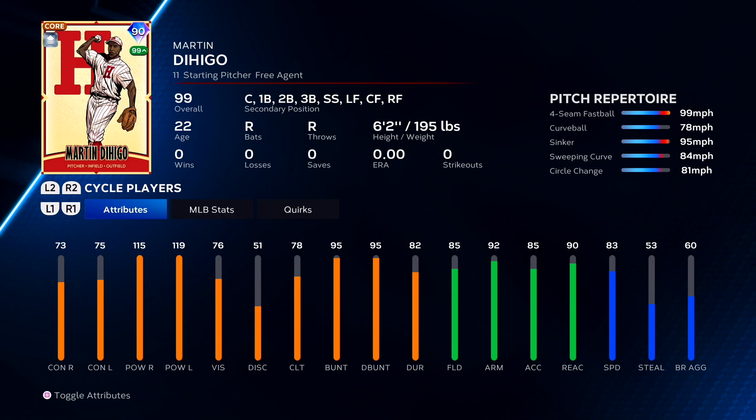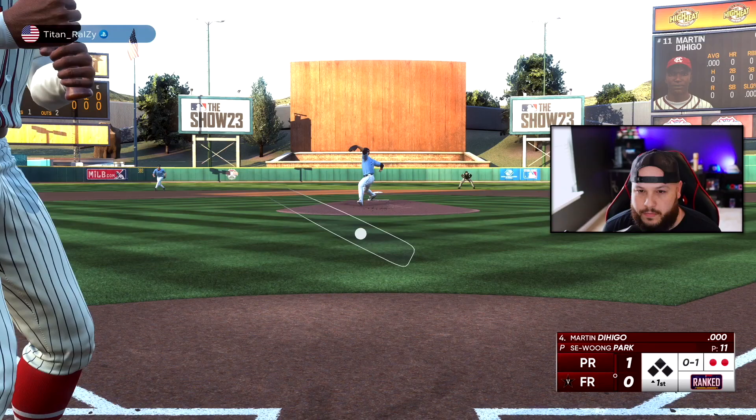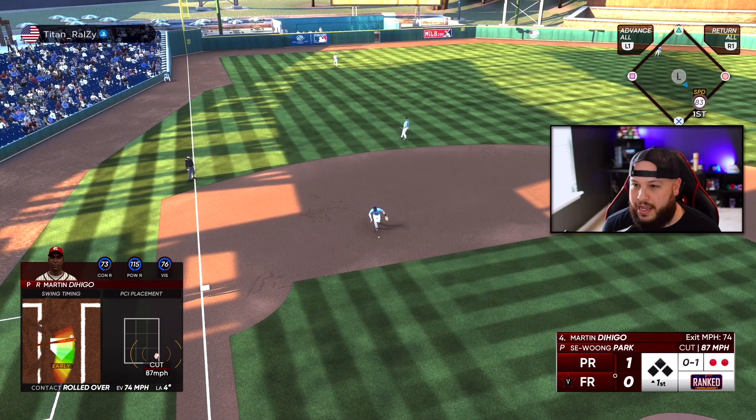Hank Thompson can also pitch — 92 hits per nine, fastball, curveball, sinker — and he plays every single position. 83 speed, but he does it all.